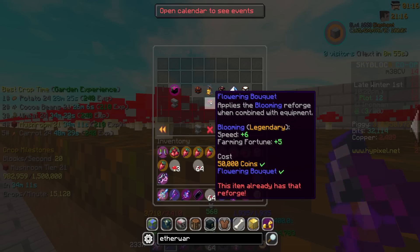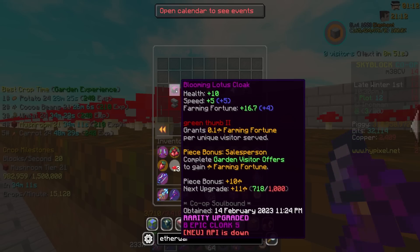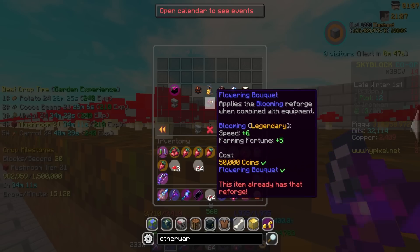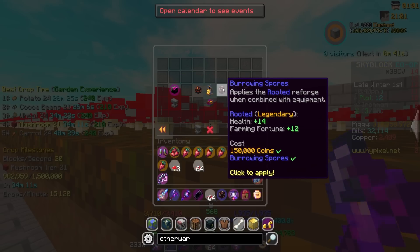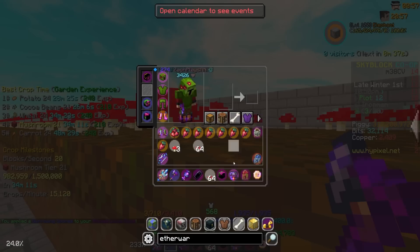In terms of comparison, currently I have the flowering bouquet. On legendary tier, it would give 5 farming fortune — it's giving 4 here on epic. Burrowing spores would be giving 12 on a legendary piece of equipment, compared to the 5 from flowering bouquet. So we're going to go from 4 farming fortune all the way to 10. An extra 6 farming fortune just like that.